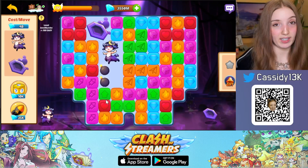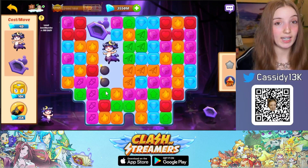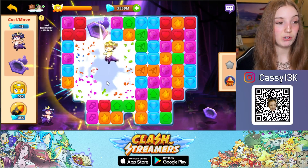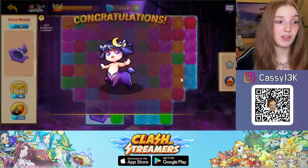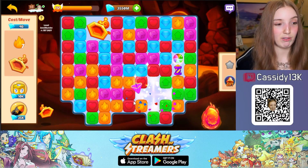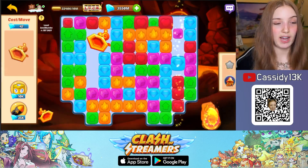In addition to exploding icons separately, you can also combine boosts when they're next to each other. For example, in this case I have two bombs and I can explode them both to clear an even bigger area. Similarly, if you explode a rocket together with the flyer, they will fly to a random area and explode everything in that direction.